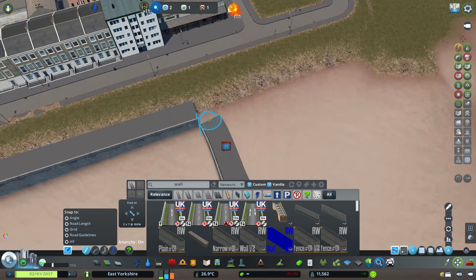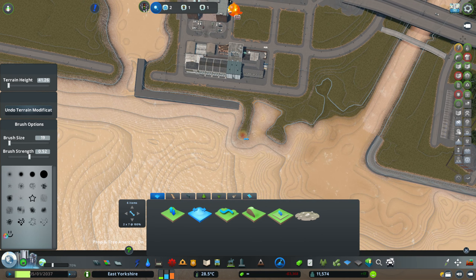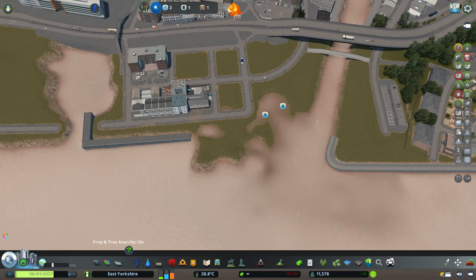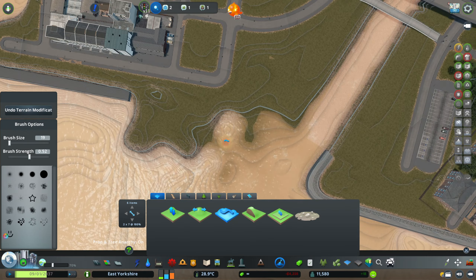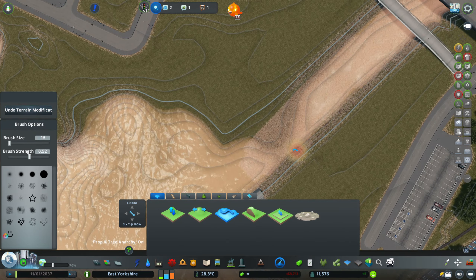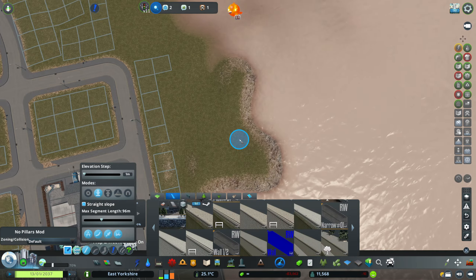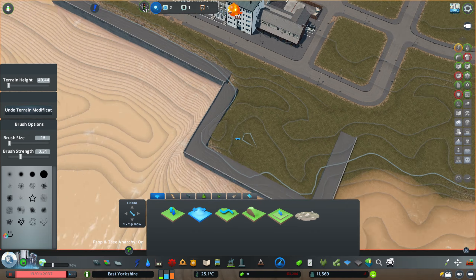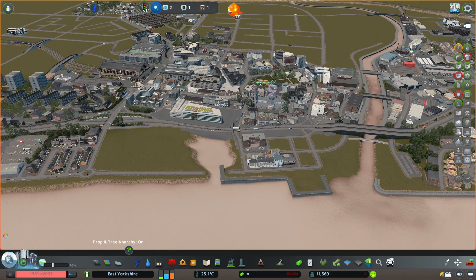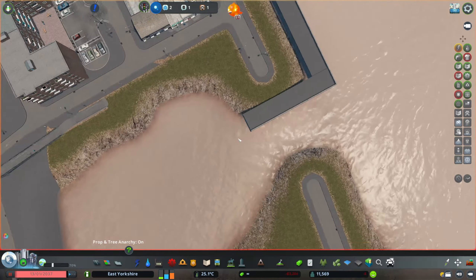In last week's episode we mentioned how I was very unhappy with how the marina area had looked previously, and that I had seen a new technique being used. You see me lay down some of those initial retaining walls — those are not actually quays, they're retaining walls, but if you place them down just right and link them together they work beautifully as quays. The only struggle is that the terraforming and land underneath doesn't react quite the same as actual quays in the game, so I had to do a lot of terraforming, most of which I've cut out of the video.